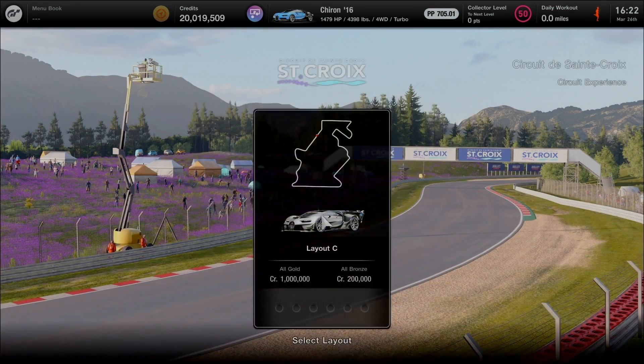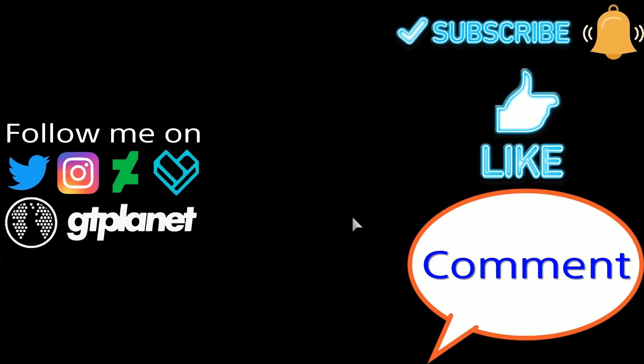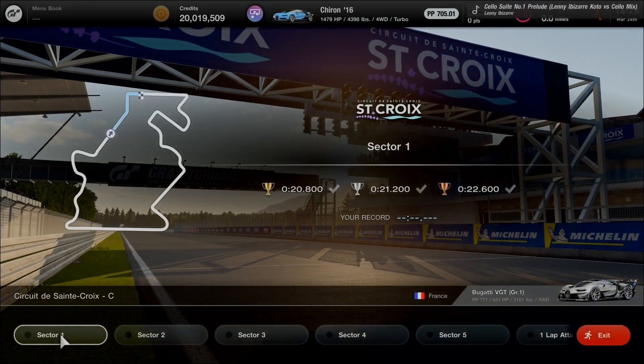So let's go and tick on in Layout C to the full course using the Bugatti Vision GT Group 1 category. We'll be tackling five sectors including a one-lap attack, with more straightaways, some corners and elevation changes. If you're going to subscribe, click the subscribe button, leave a like and comment down below, and check the description links. Click the bell for notifications on upcoming content. Now let's get ready to continue Circuit Experience.